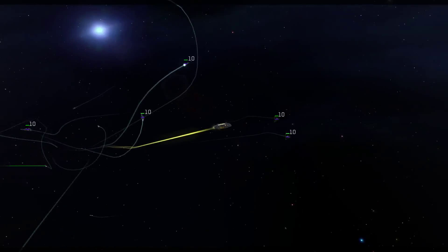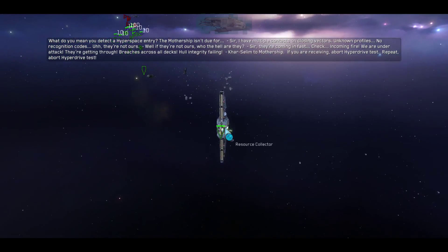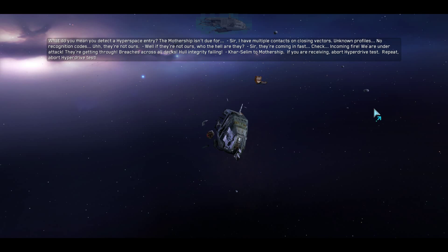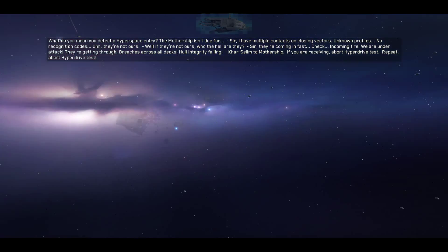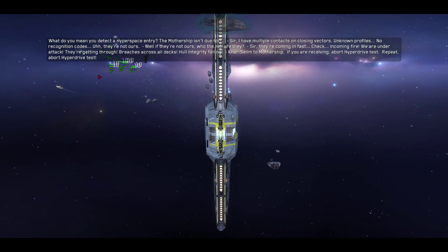Alright, they're falling back. Everybody take this moment to re-queue a new supply. 'What do you mean you detect a hyperspace entry? The mothership isn't due.' 'Sir, I have multiple contacts on closing vectors — unknown profiles, no recognition codes.' 'They're not ours.' 'Well, if they're not ours, who the hell are they?' The people who don't know aliens exist. 'Sir, they're coming in fast.' In a universe where aliens do exist — incoming fire, we are under attack. They're getting through, breaching across all decks, hull integrity failing. Call to the mothership: if you are receiving, abort hyperdrive test. Repeat, abort hyperdrive test.